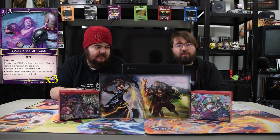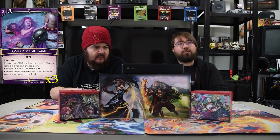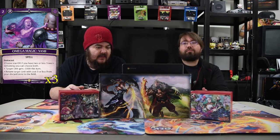Omega Magic — of course we have to have it. It's a two-drop instacast: choose one, or if you have two or less towers you can choose both. Target unit gets plus 1000 this turn, or return a target unit with cost three or less from your discard zone to the field. That's super good — the card is amazingly impressive.